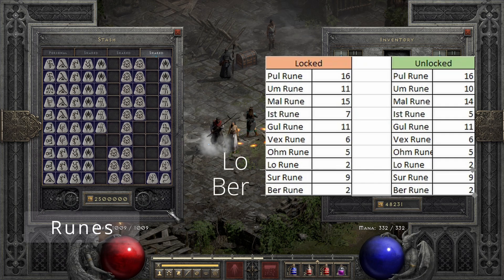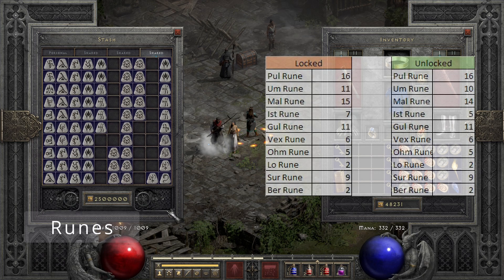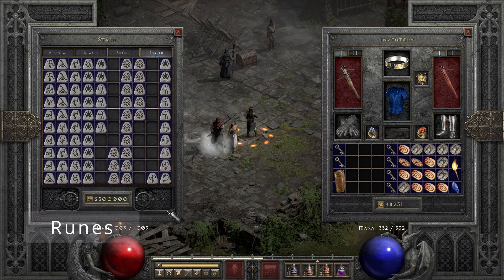I feel like I should have had one or two more Sur drops, especially considering I somehow managed to get six Vex runes. As you can see, Lo has the same chance as a Ber rune, so sadly I guess we ended up with the Lo rune this time around. If you're interested in the probability of getting the different runes and how many runs you're expected to do to get them, a Google search gave me a few very good resources — I'd encourage that if you're considering this grind, just so you know what you're getting yourself into.